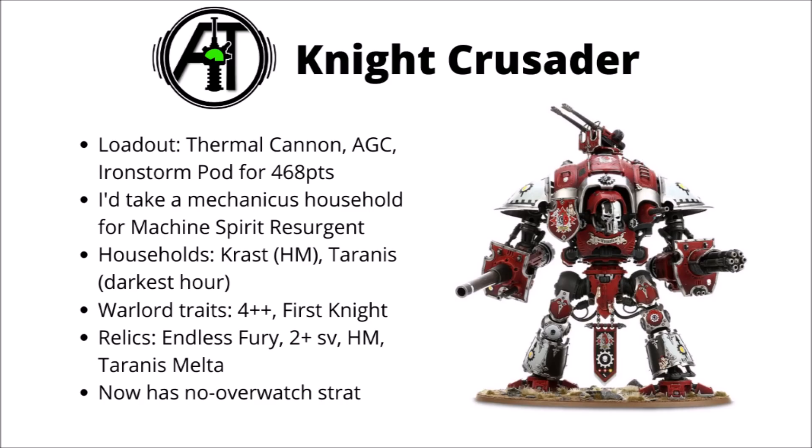In terms of warlord traits, I'd typically want to run with a 4+ invulnerable save from Ion Bulwark, though if you happen to be against a list without too much high AP shooting, you could maybe take the Crast trait of Thirst Knight, or even amp up his close combat attacks with Knight Seneschal if you're really not worried about shooting. In terms of relics, my default pick would be Endless Fury — the Avenger Gatling cannon that gets extra hits on sixes and two additional shots. It's really quite a big jump compared with the standard model, giving around 11 or 12 hits compared with the average 8 of the standard Avenger. If you are fighting a ton of low AP anti-tank weapons, then a 2+ save from the Armour of Saint Ion can be reasonable.